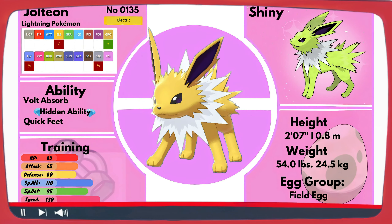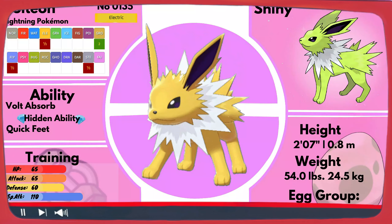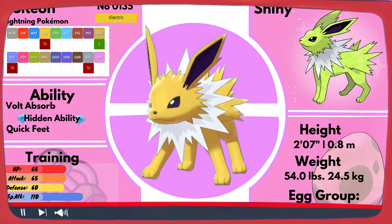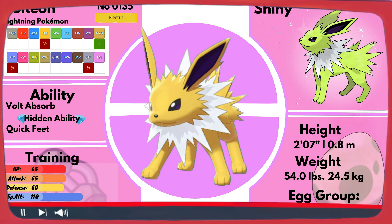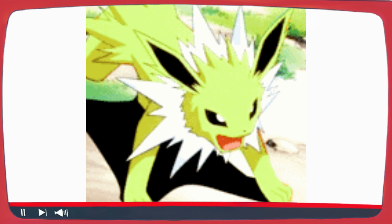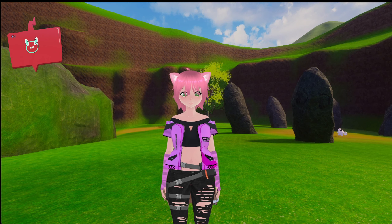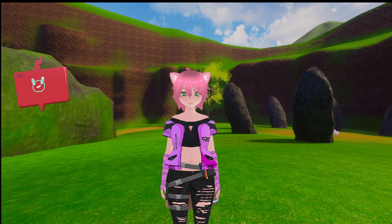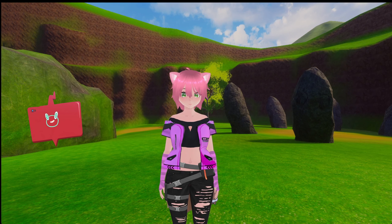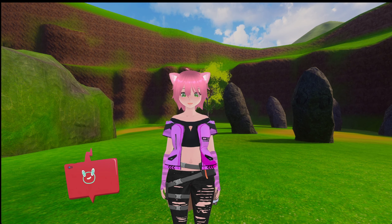Much like Eevee, Jolteon has long bunny ears, or fox ears. They have short, slender legs, a small black triangle nose, and a cat-like muzzle. The white mane encircling its neck isn't floofy like Eevee's — instead, it's spiky and flat. Though its tail is not usually visible, Jolteon has a small, spiky little nub hidden underneath the long fur that extends from the middle of its back and past its backside.